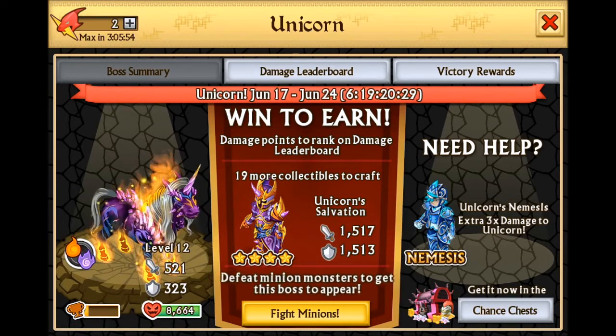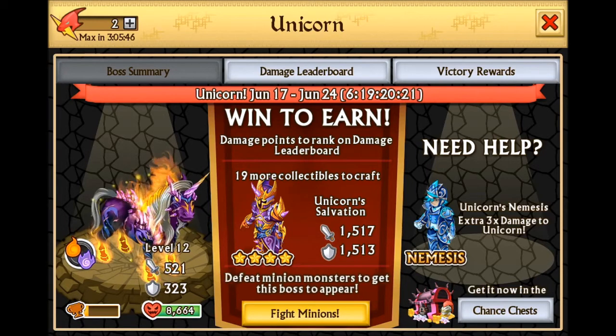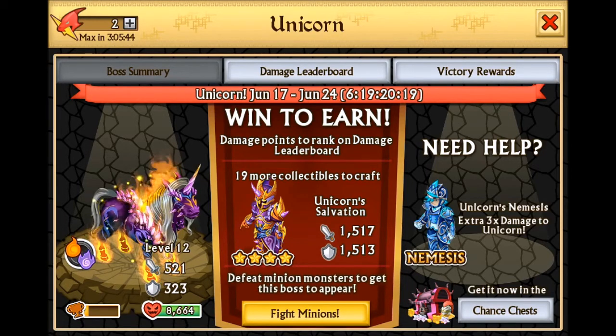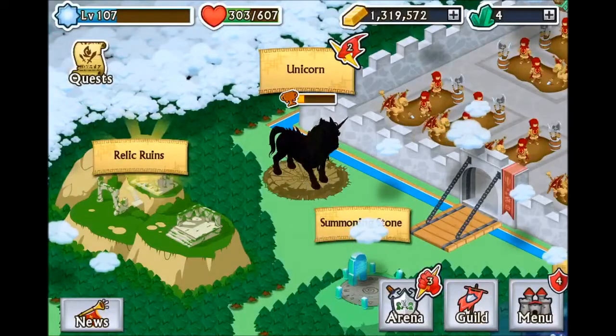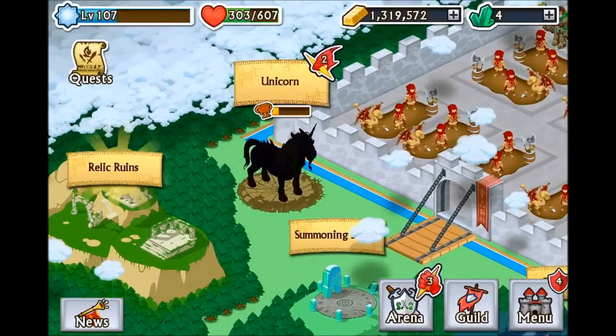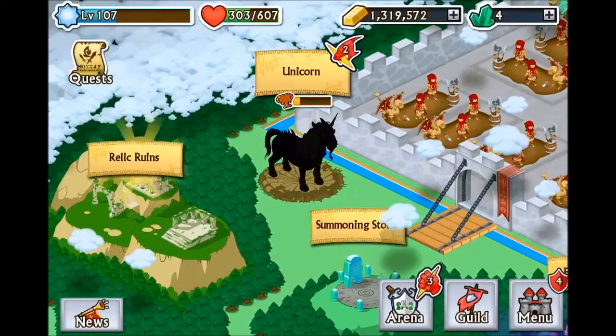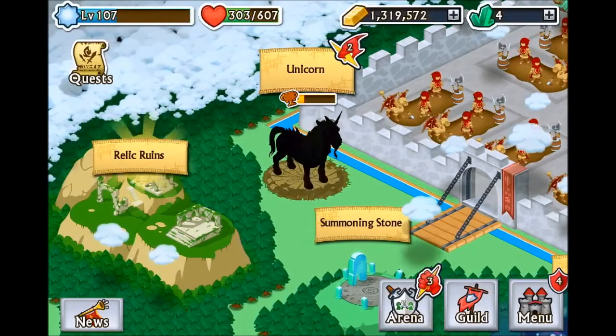I don't know why they didn't call it something like Unicorn of Death, because it's not really like a normal unicorn — it's on fire and has a lot of purple and dark colors. It's kind of weird that they haven't used the name Unicorn before since it's such a simple name. But yeah, I just wanted to bring you guys the update on the new epic boss, and I'm looking forward to getting the plus version armor. As always, this is Equinox Prodigy — peace.